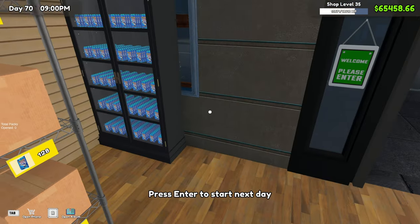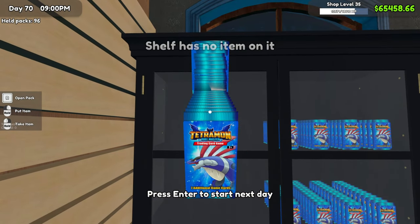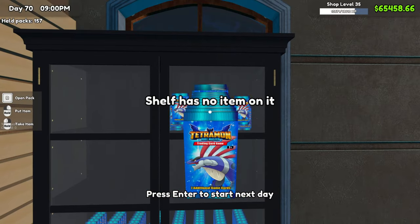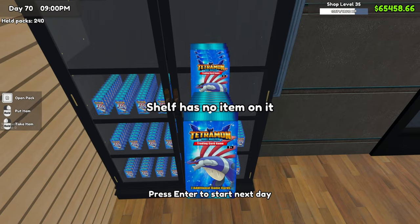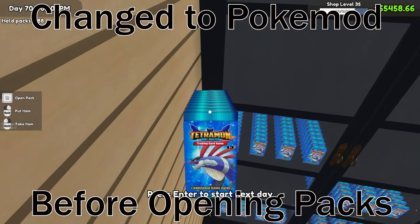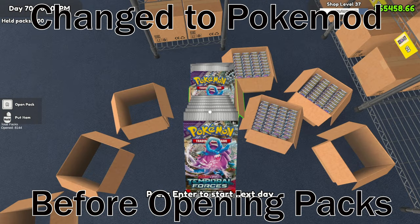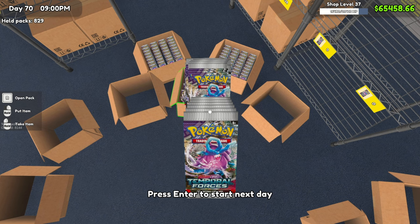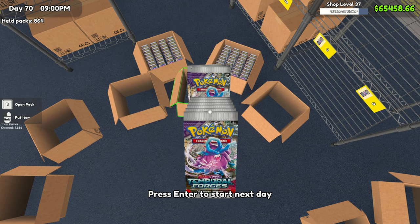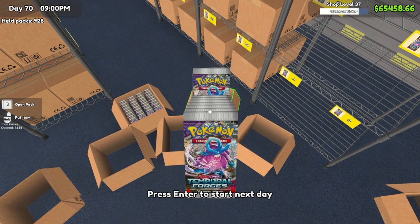I also have the mod on to be able to hold 1,000 cards so this doesn't take forever, and also have the fast open so it'll auto open. The Pokemon packs we're opening is the Scarlet and Violet Temporal Forces — the first in the Destiny packs. There are 300 total different cards to get, so let's keep ripping packs and hopefully get the full set soon.